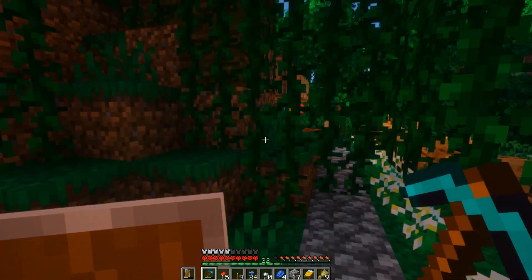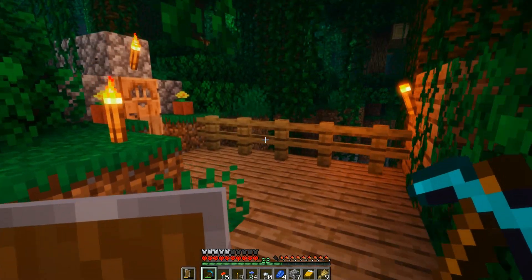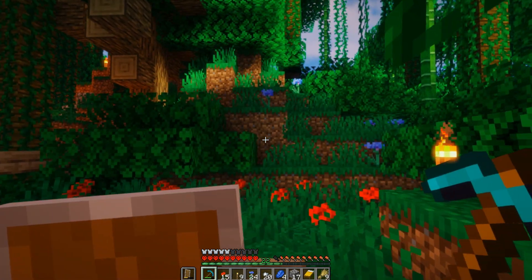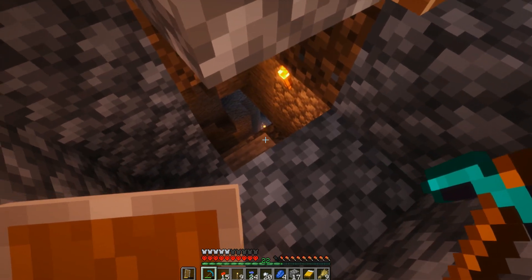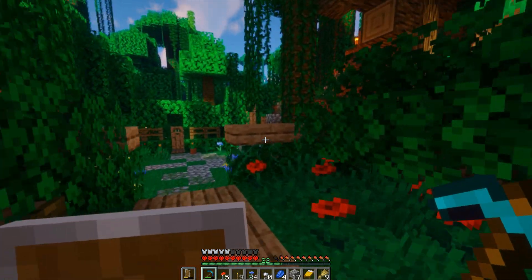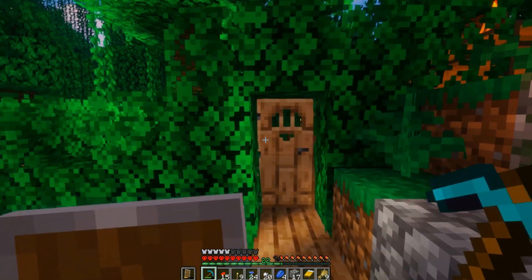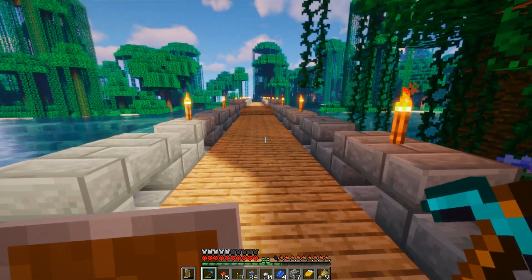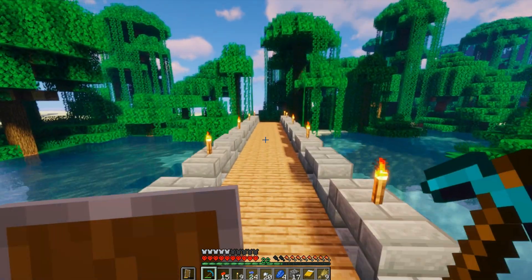Over here will just be another expansion area for the farm — might take down that tree, who knows. I also did some work on the mineshaft, just a little bit — looking pretty nice through here. Still need to work on the staircase that leads down, but in due time. I really like the homey feeling of all this; through here is just an access point to the bridge.